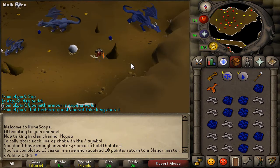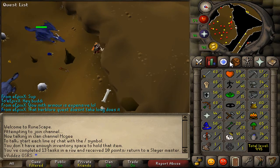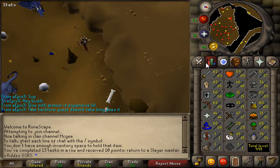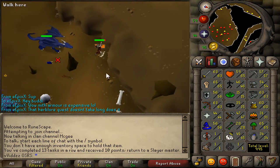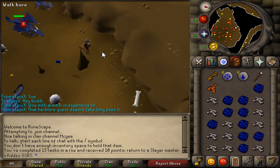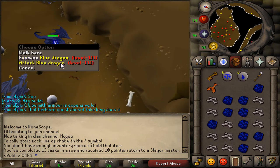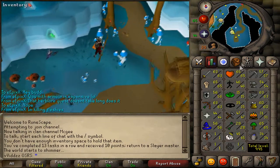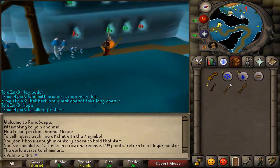Task complete, but before I leave I'm going to quickly kill another Blue Dragon — maybe two more — just to fill up my inventory with bones and hides to make a little bit of extra money. That's 13 tasks in a row now, not too bad. I haven't been doing it for very long so I am progressing quite nicely. I'm going to go grab myself another task — calling Hill Giants — and we get 131 trolls. That's a bit of a troll, but hopefully enjoy episode 2. I'll be seeing you at episode 3 very shortly. Goodbye.